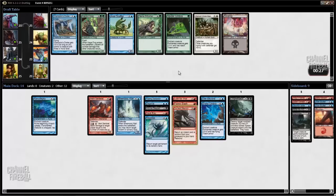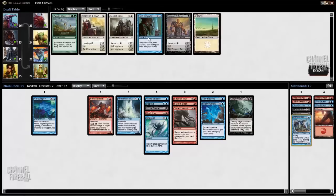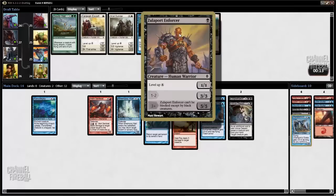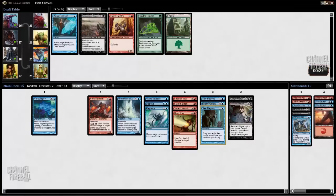This pack's pretty weak. I guess I'll take Champion's Drake — there's no way I play a third Jwari Scuttler. Another Sea Beyond is not bad. We could really use a Sphinx Bone Wand. Maybe we should take Zulaport Enforcer — even though we don't have a lot of black cards, we do need ways to win the game, and this guy does kill them eventually, becoming basically a 5/5 unblockable. No, I'll take Sea Beyond — I don't think we're going to play enough black sources to really want to play that card.